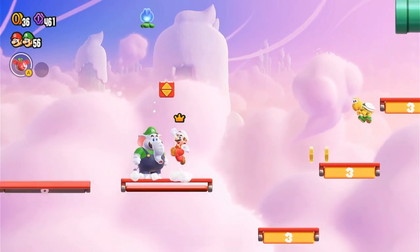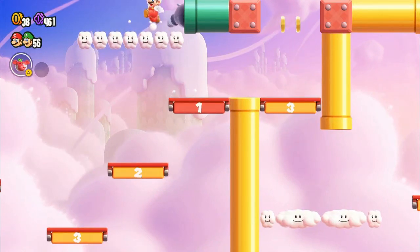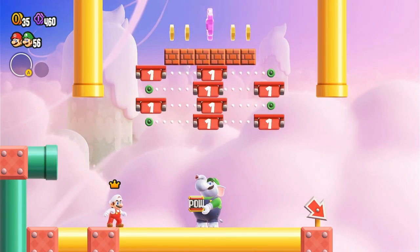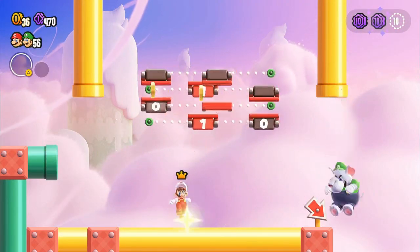To get the second 10-coin, hit this flying block which touches this flower, then enter this pipe. From here, kick a power block upward — make sure to kick it upward, otherwise you won't be able to collect the second 10-coin.